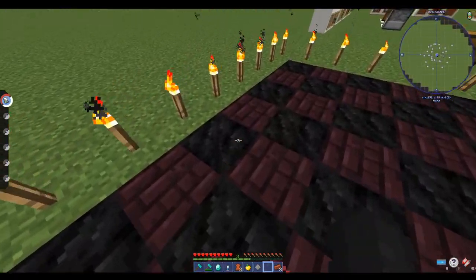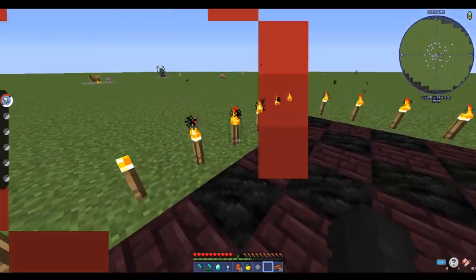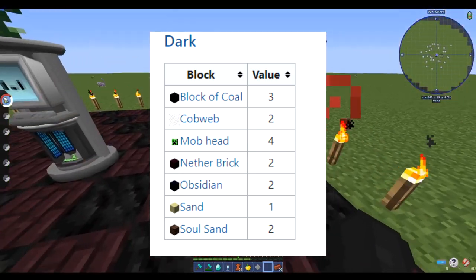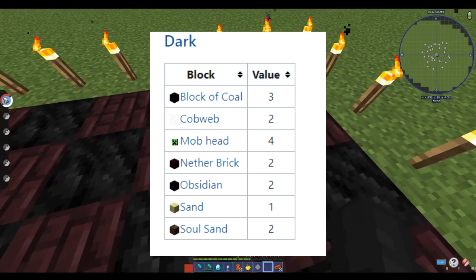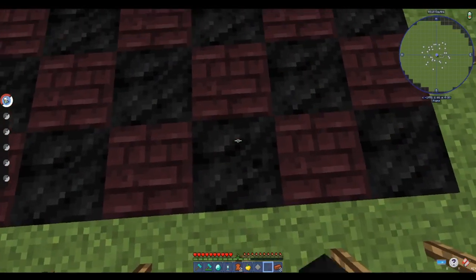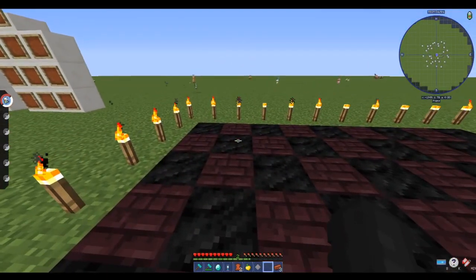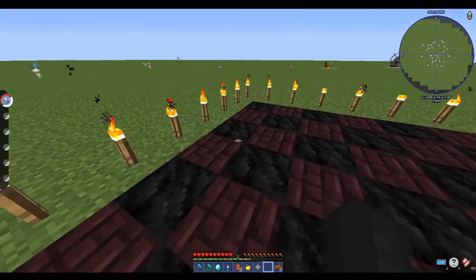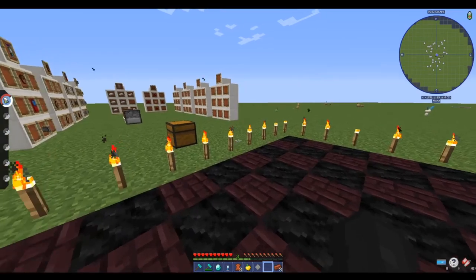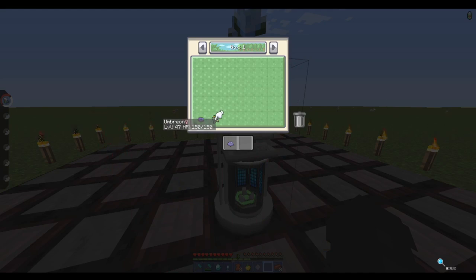In your environment, the blocks also represent how quickly your breeding will take. I'll have a link to the environments of breeding and ranch block areas in the description. For example, coal represents a value of three per block, and nether brick has a value of two. The maximum value per block is four, so our setup will be decently fast — not the fastest, but close.